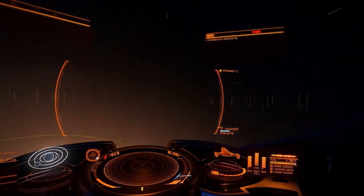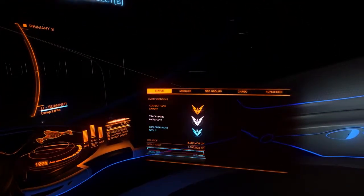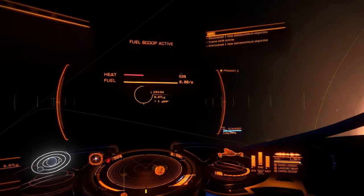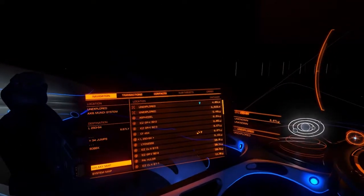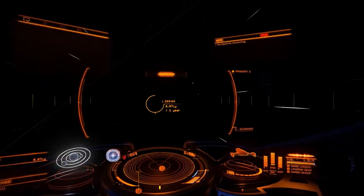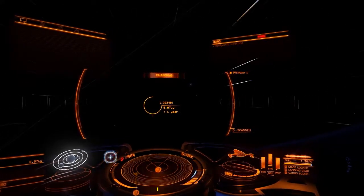Oh, an undiscovered system — just one object, not occupied. We carry on. This is going to take a while; it's been a very long time since I've done this many jumps. Normally I wouldn't bother, but the problem is with the Clipper — it's got that tiny little fuel tank. What is it, 16 tons of fuel or something like that? Which is pretty small.